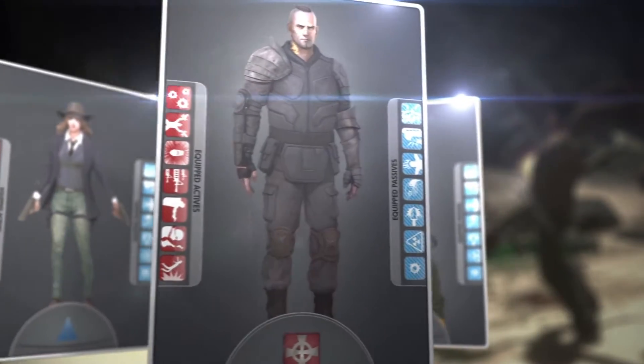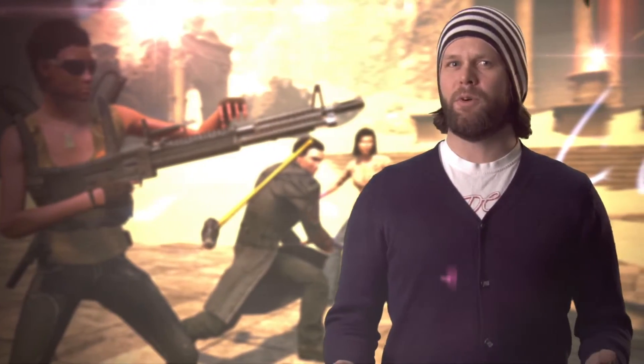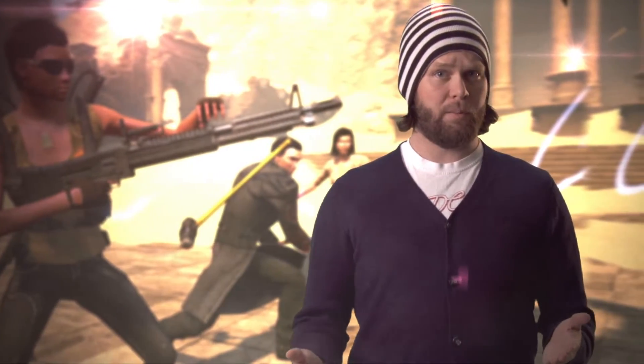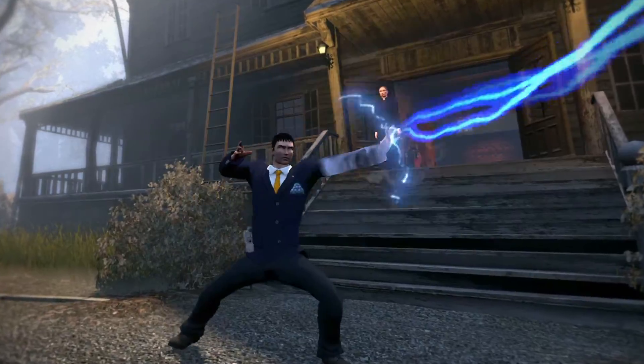This freedom of choice also extends to the way you look in the game. In the Secret World, you can wear any clothes you want without it affecting how you perform in combat. You don't need to wear robes just because you dabble in elementalism. You can look like a soldier or dress like a gentleman and still fry your enemies with lightning bolts.